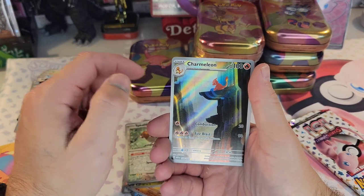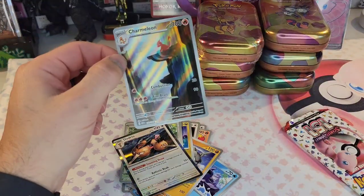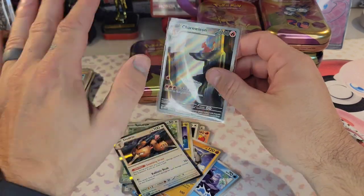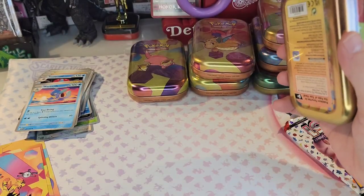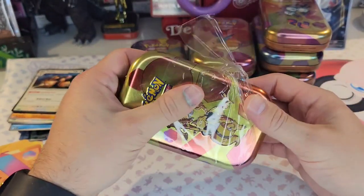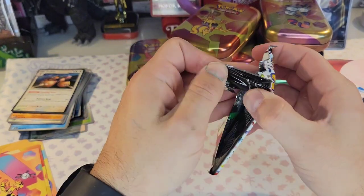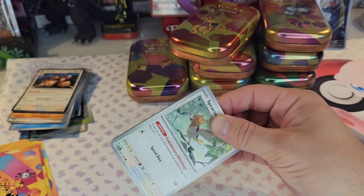I don't think I have Fearow yet, but I'm trying to complete my master set. Reverse holo Fearow! Every tin we've opened, we've gotten a hit — we got two this tin. We got a Dodrio, that's okay — I like it. I've had a lot of these tins besides that Slowpoke sitting right here on my desk for almost a month. Whenever they released, I got most of them — maybe a few days after — and I went to local Target and just couldn't find them anywhere.